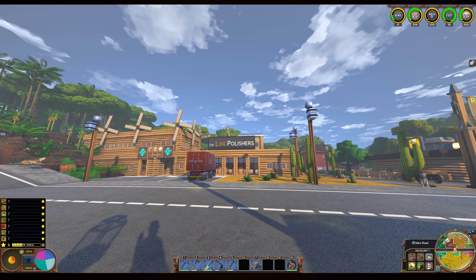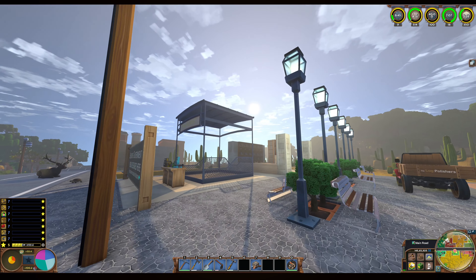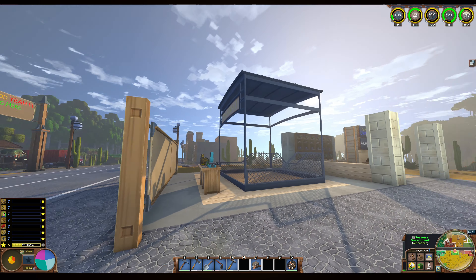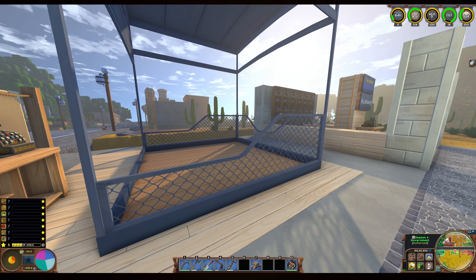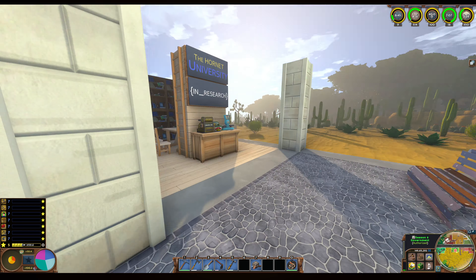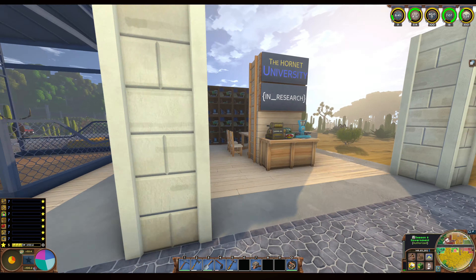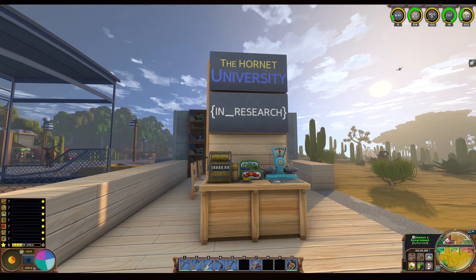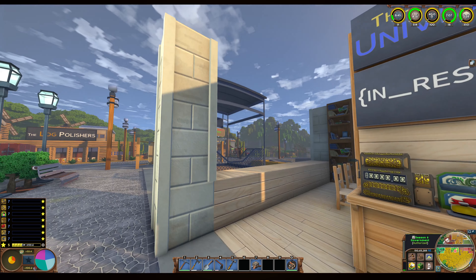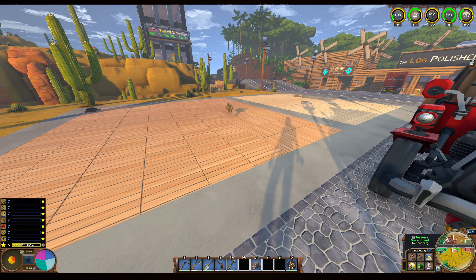Hello diamonds and welcome back to the Hornet Season 4. I've been working on the government building quite a bit, and yesterday Willy came around and gave me a few items they can use for setting everything up. There's still a lot of progress left to do but it's taking shape. I even thought about how it would look with signs indicating what is where.